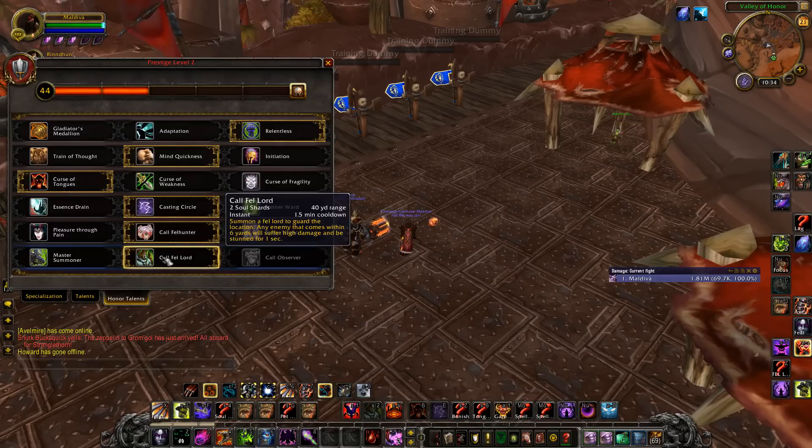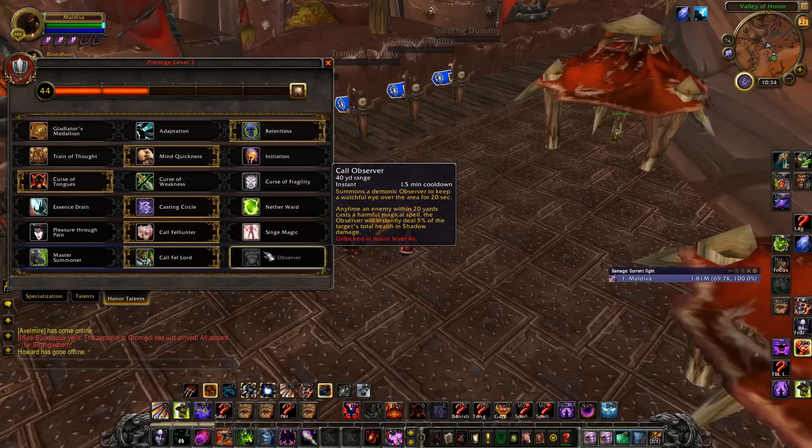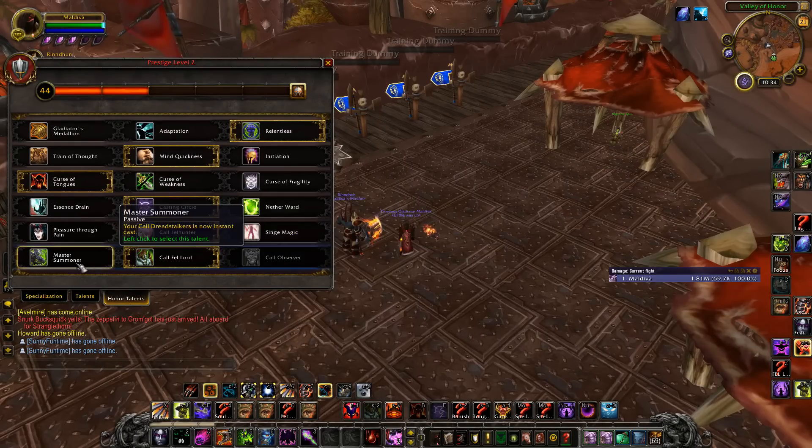For the last tree, I stay with Fellord because in 2s I'm mostly always using the Fellord. This is a very insane pet — awesome peel versus double melee. If they stand in his AoE circle, they're going to take a ton of damage and get stunned for 1 second every time he attacks. Observer is good against a double caster team — if they ignore this pet it's going to destroy them. And Master Summoner, if I don't need the Fellord or Observer, just makes the gameplay smoother with instant Dreadstalkers and less casting.